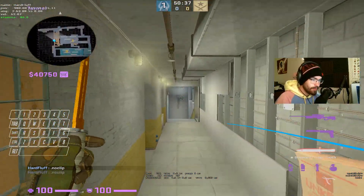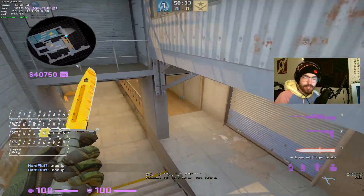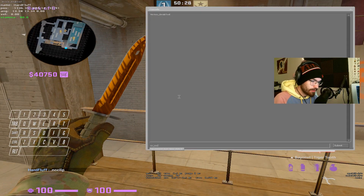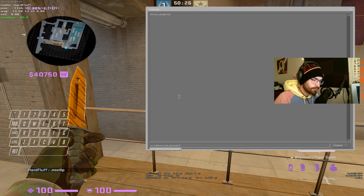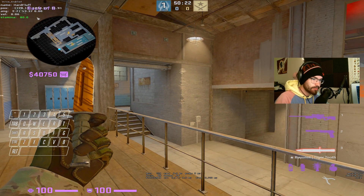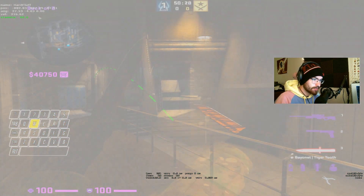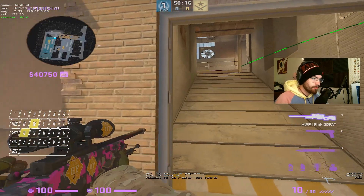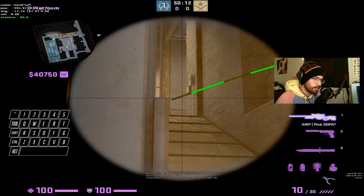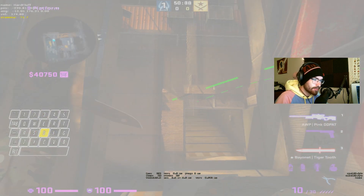The other command is sv_rethrow_last_grenade. I have this bound to a key as well, so I can just press it and the nade is then thrown. This is very useful for testing out pop flashes. For example, if I'm here and I'm posted up, I press my bind, and I'm full blind with no time to react.